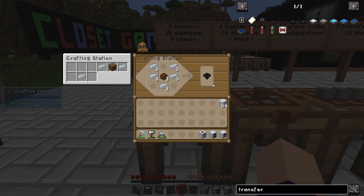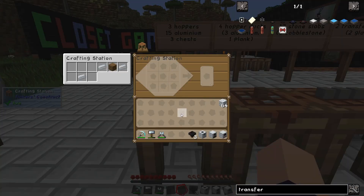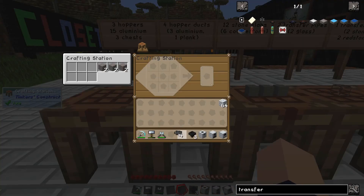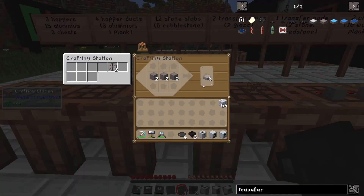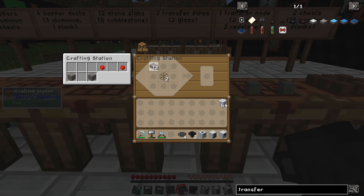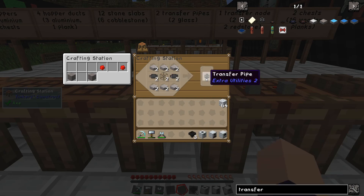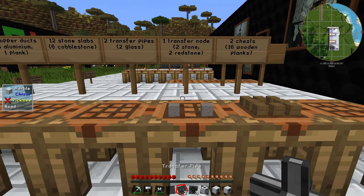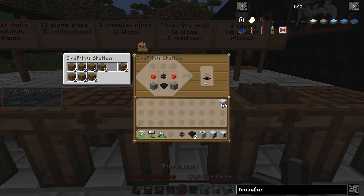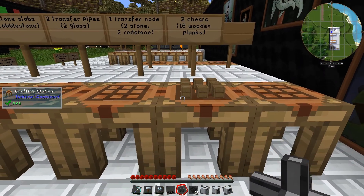The first thing we're going to need is three hoppers, so that is 15 aluminium total. We're going to need some hopper ducks — luckily you get four per recipe. We're going to need 12 stone slabs and two transfer pipes. Transfer pipes are the slabs at the top and bottom with hopper ducks either side. Then we're going to need a transfer node — that's the hopper at the bottom. We'll also need two chests.